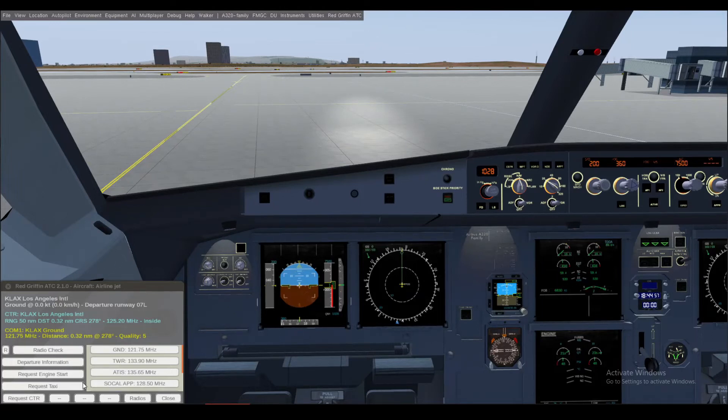We are good to taxi — request taxi. Hold short runway 07 Left, contact tower 133.9. Set 35 percent power for engines. Parking brake disconnected.